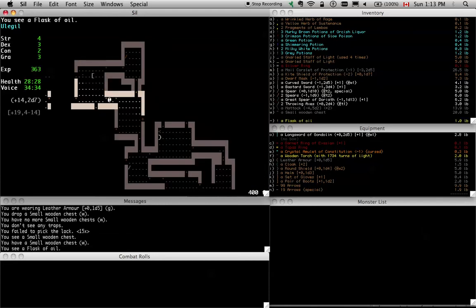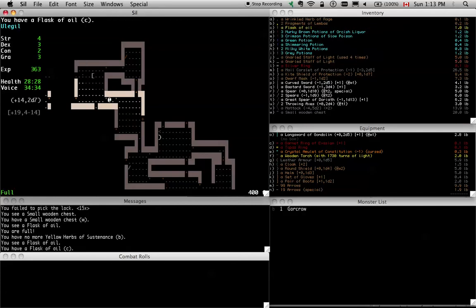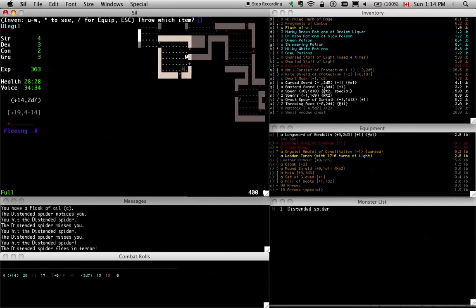It's a ring. I guess I could get rid of one of these light staves. I still have a lot of food. Although right now, given how I'm situated, I can't wield a two-handed weapon without dropping my shield, which is an obnoxious thing, but it could be worse.